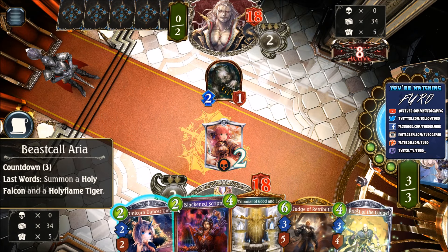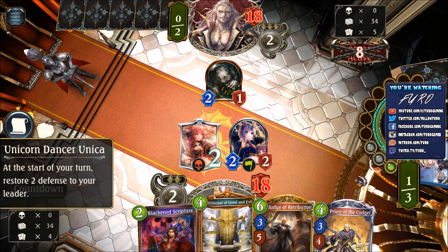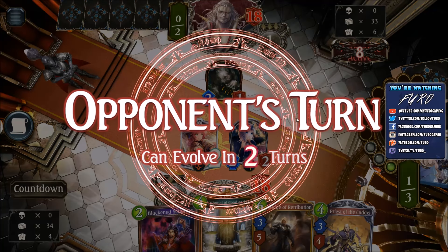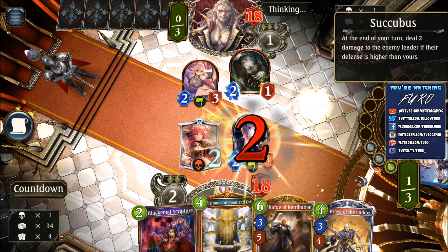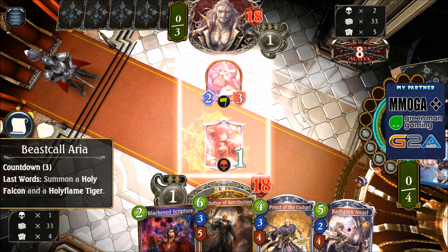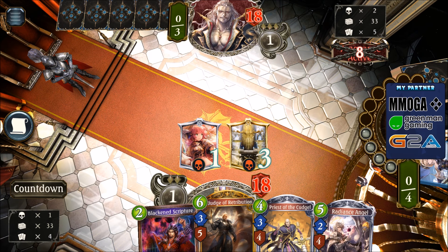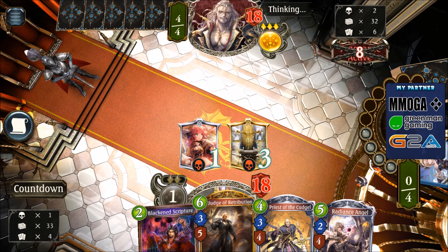So we can play the Unicorn Dancer here, which is then healing us back. That means he's either still going for the face, but then we are just healing with the Unicorn Dancer, or he needs to trade. And next turn, we can just drop the Tribunal of Good and Evil. Succubus. Still the Tribunal of Good and Evil, killing this unit. Now we are definitely good in control here.